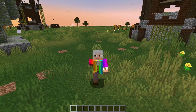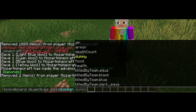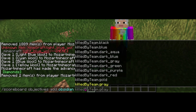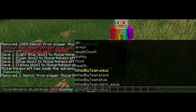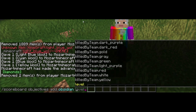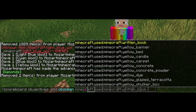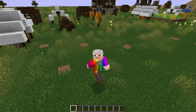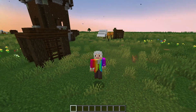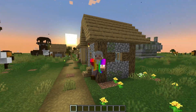For those of you wondering, criteria are the things when you type scoreboard objectives add — whatever you type — and then all of this, where you normally put dummy. You can put all these other things, and each one has a specific function. If you played around with this a little bit, you'll notice there are these, then there's a whole bunch of killed by teams, followed by a whole bunch of Minecraft. If we go to the bottom, we see XP, trigger, total kill count, some team kills, and then even more Minecrafts. For this video, we are going to divide the criteria into two categories: statistic and action. Each one of the criteria that is by itself is statistic. Each one that starts with Minecraft, team killed, or killed by team is action.